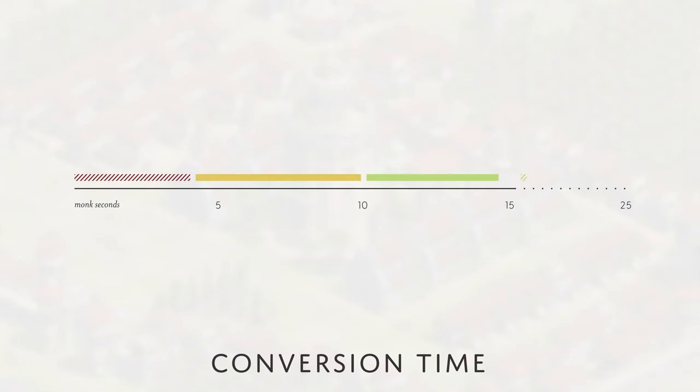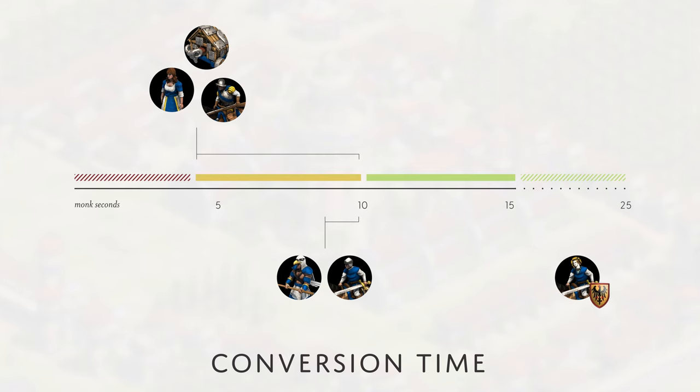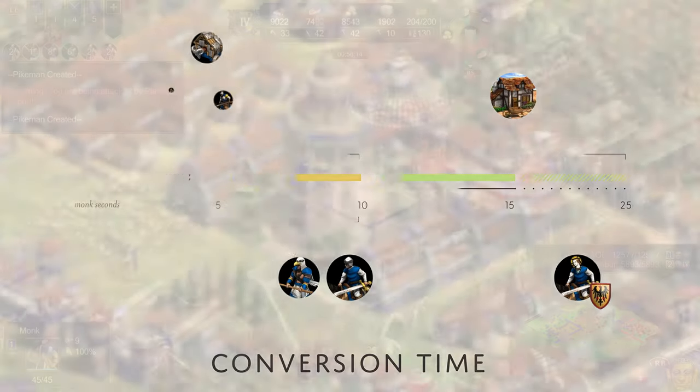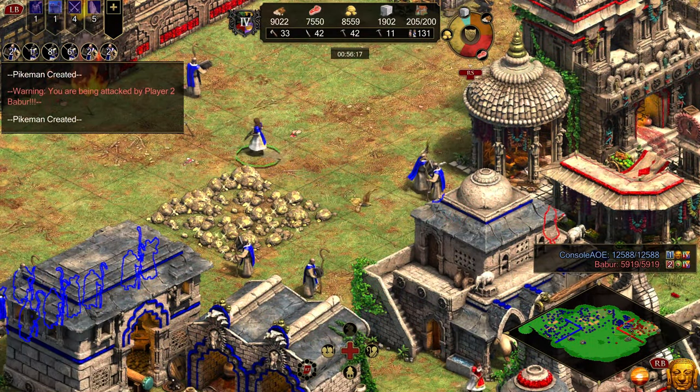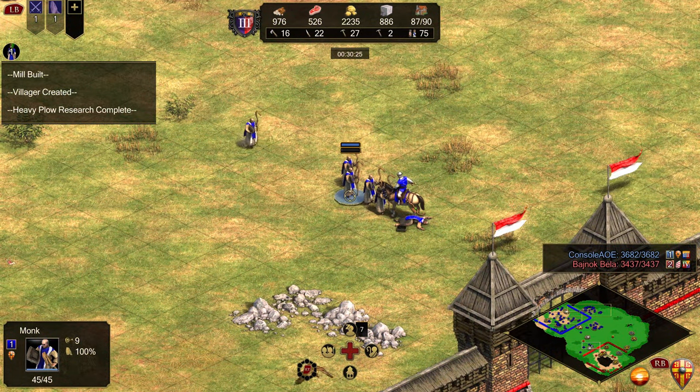To make this more confusing, not all Monk seconds are equal. The first few seconds cannot succeed, but after 10, almost any unit will immediately convert — a Teuton Scout with Faith being the exception. Even after 10 Monk seconds, the conversion still has a chance to fail. Buildings also resist conversion, so while a typical unit will resist for a minimum of 4 Monk seconds, a Scout will resist for 8 and a building for 15.